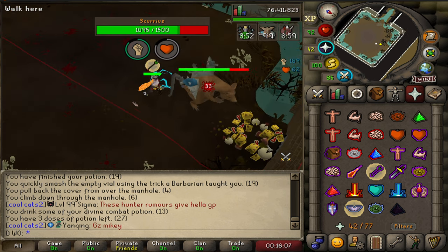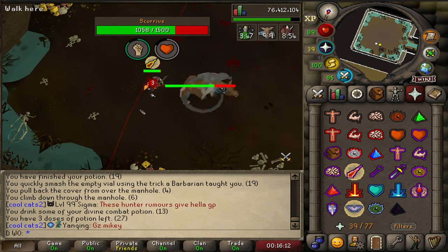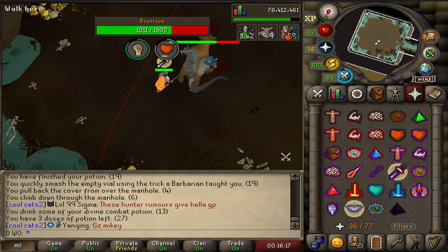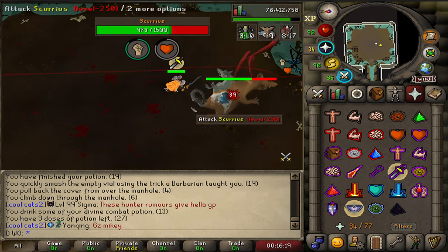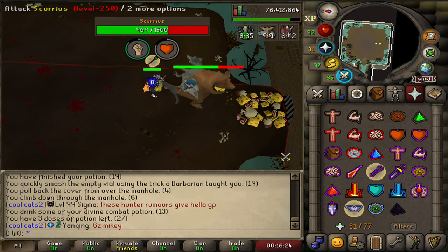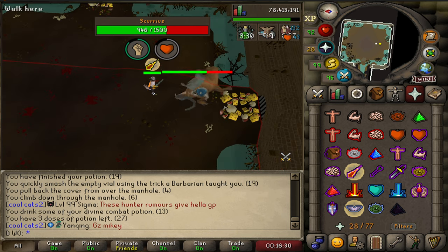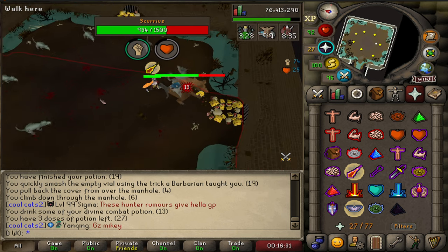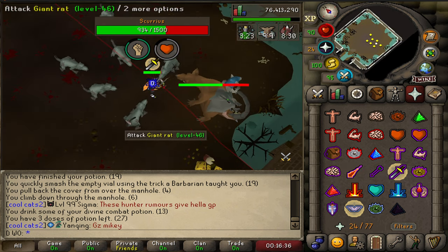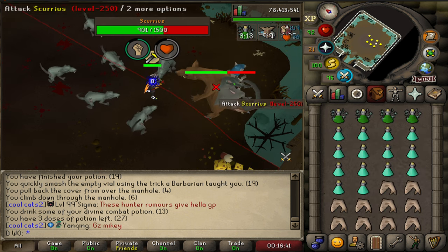Good practice for mechanics. Right at the end, once he gets to about 400 HP, he stands in the middle and does loads of the same attacks basically all the time. It gets a bit chaotic with loads of stuff falling from the sky, but he is pretty straightforward. He summons a bunch of rats as well, but with the Blood Fury you can literally just ignore them — just pretend they're not there. You take a little chip damage but you get most of it back from the Blood Fury.